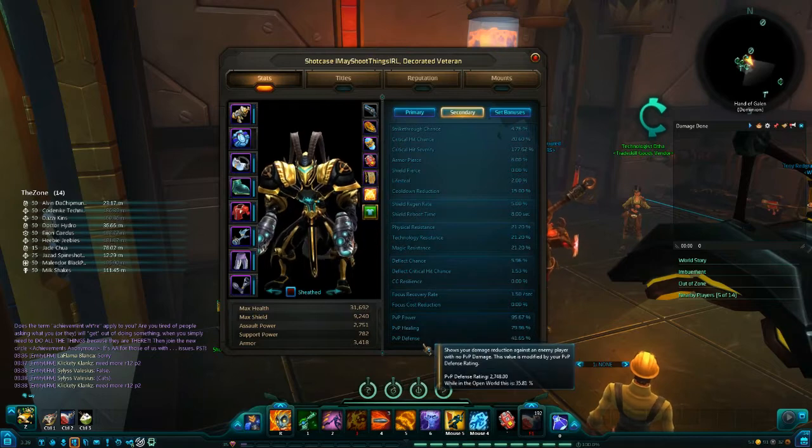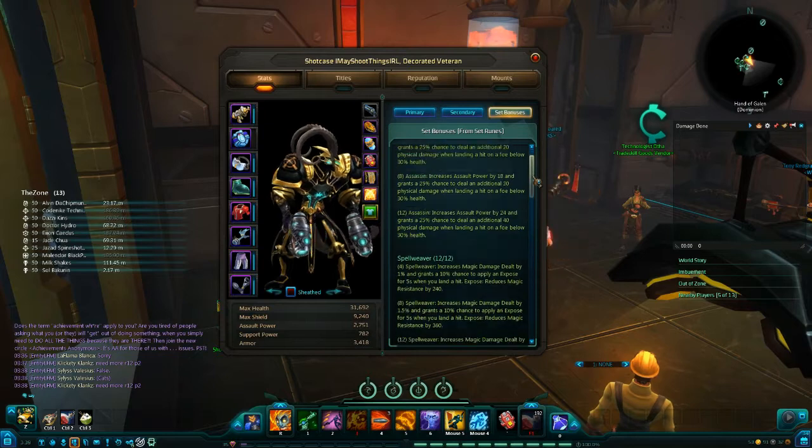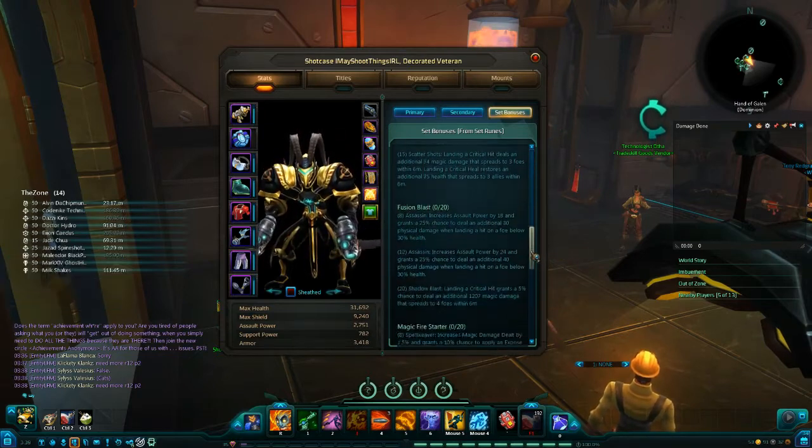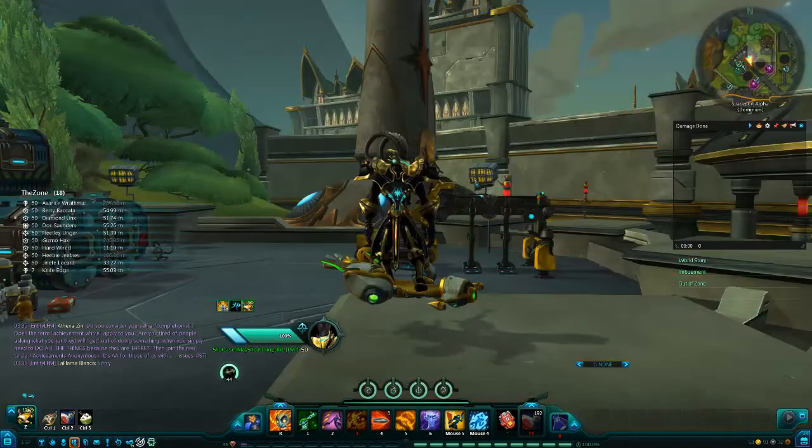Now let's move on to rune sets. Each piece of gear has a rune slot, and if a rune is part of a rune set, this is where you go to see how many of that rune you have active. I'll show you everything that's in your inventory and on your character.